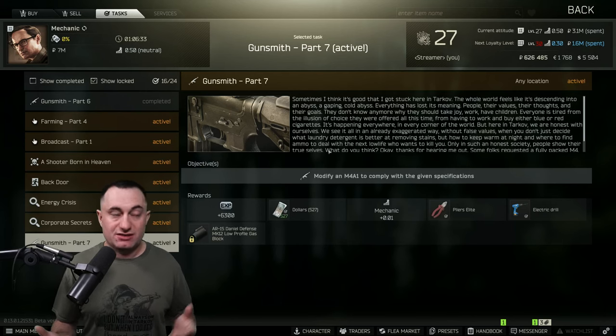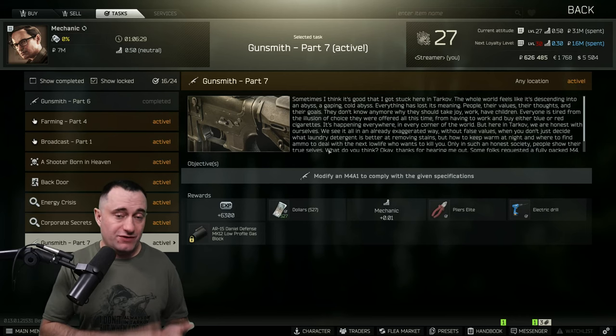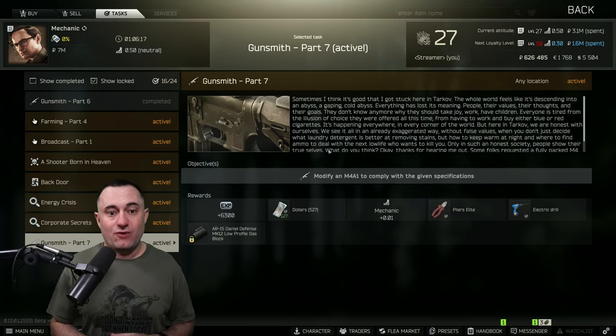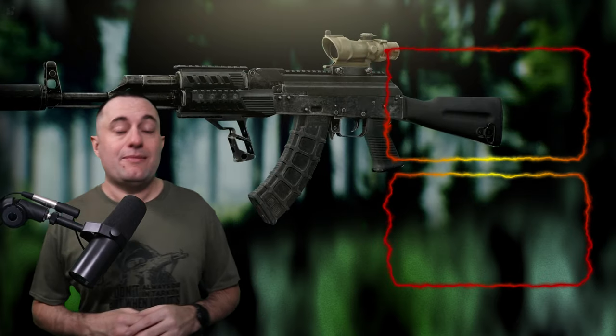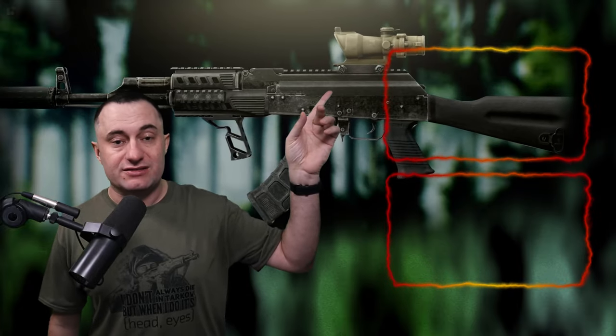We'll get a sneak peek at Gunsmith Part Seven. One thing I want to mention: there is a 24-hour time delay between Gunsmith Part Five and Part Six — you have to wait 24 hours after finishing Part Five before Part Six will even show up. So if you're wondering what's holding it up, that's it. Gunsmith Part Seven is going to be the M4 — we'll go over that as soon as we can. With that, I'll sign off. Thanks for watching, see you in Tarkov.